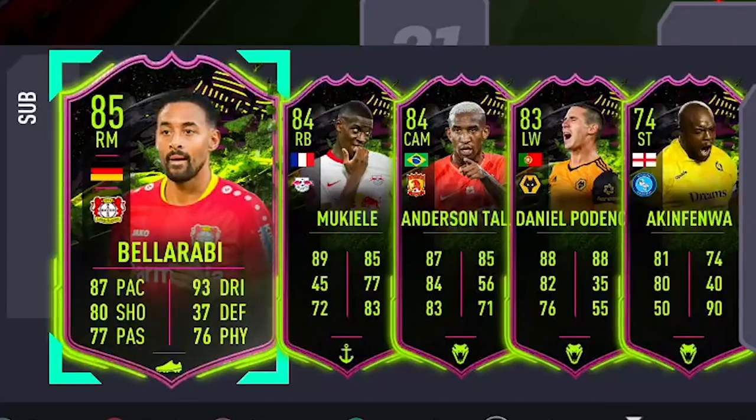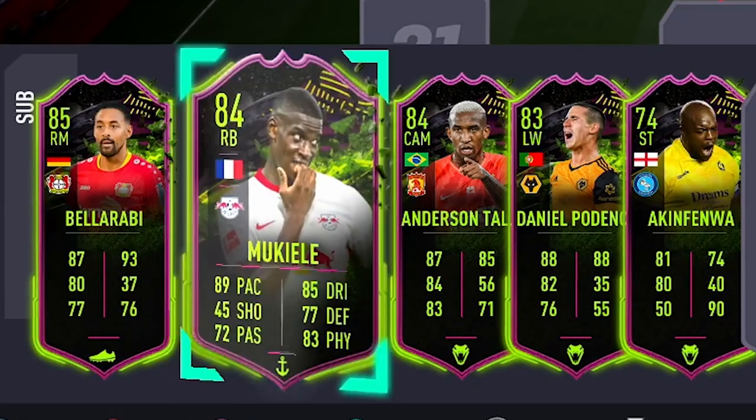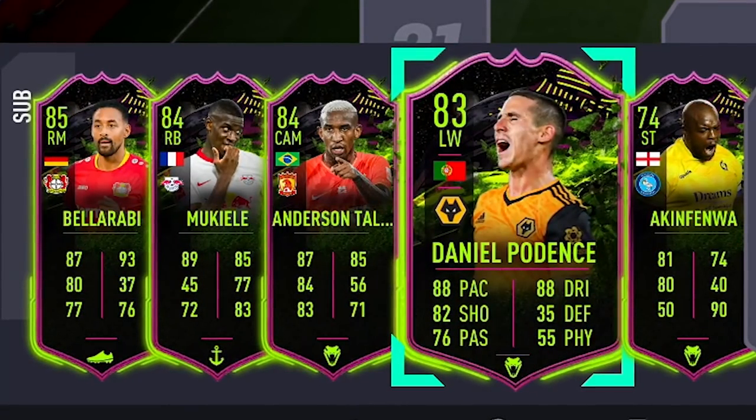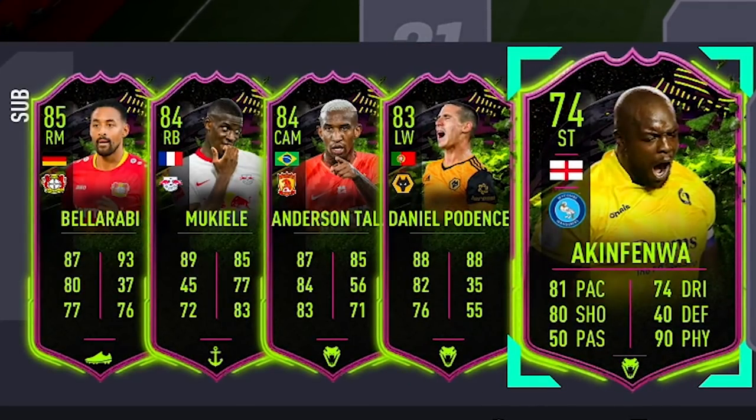So the cards I already have: Bela Rabi — the dribbling upgrade version, Mukiele — objective, Talisca — SPC, Podence — untradeable, and Akinfenwa — objective. Some of those cards are looking interesting; I haven't used the Akinfenwa card yet so that'll be fun. Chemistry is not going to be a strong point, and the goalkeeper position may also be an issue.